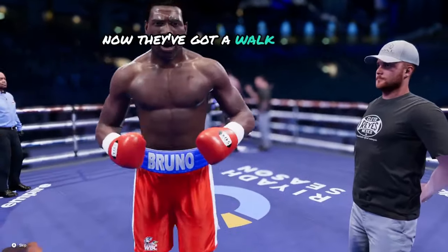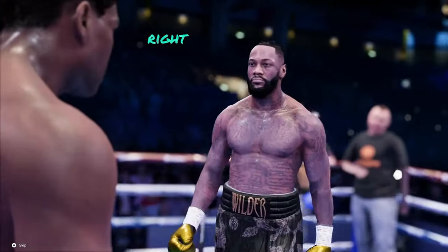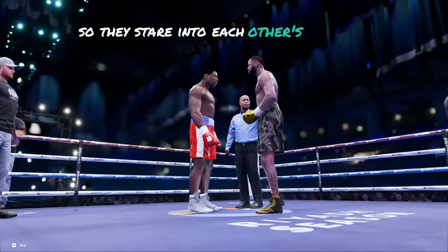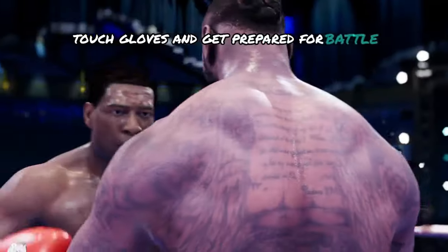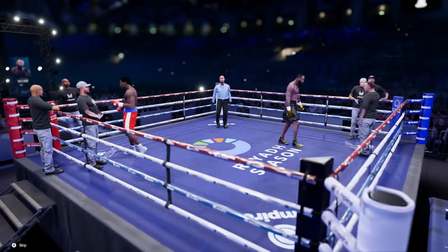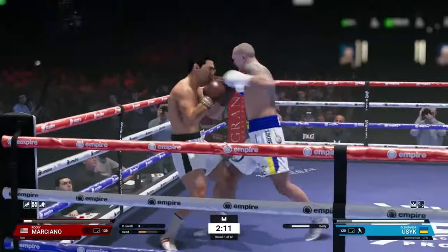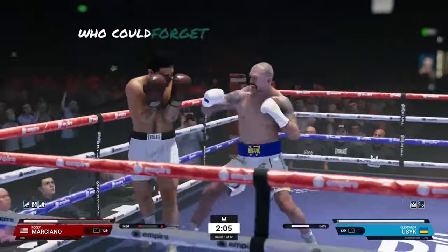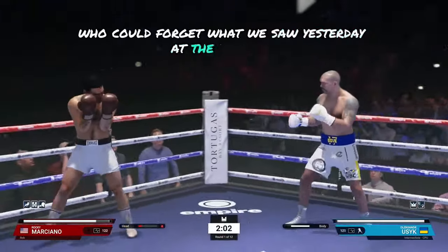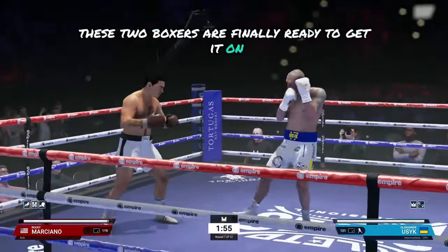50 licensed fighters at the start of early access with more to come, including a fully fledged women's division. Incredible detail boxing models utilising the latest scanning technology, the WBC, British Boxing Board of Control and other real life boxing organisations. Boxing equipment and apparel brands such as Empire Pro Tape, Rival, Kleto, Reigns and Adams.